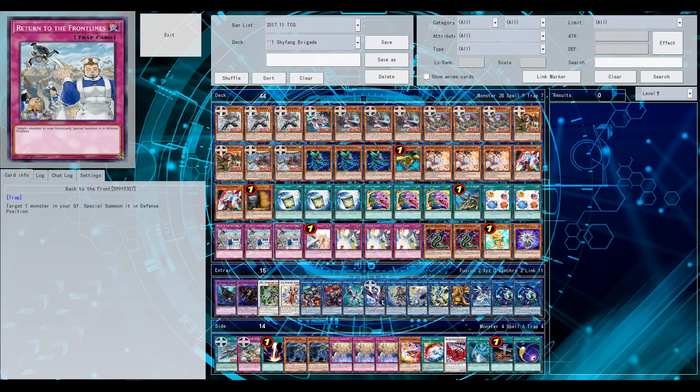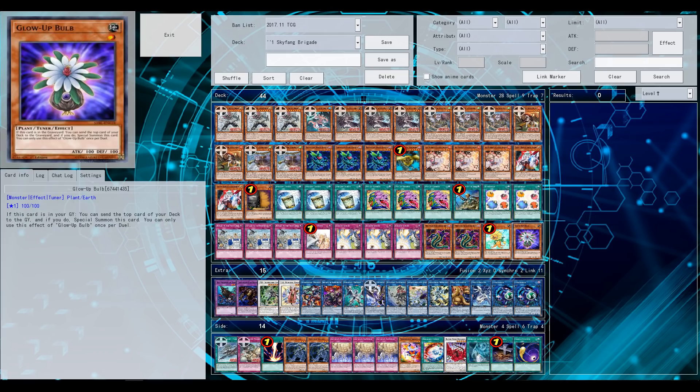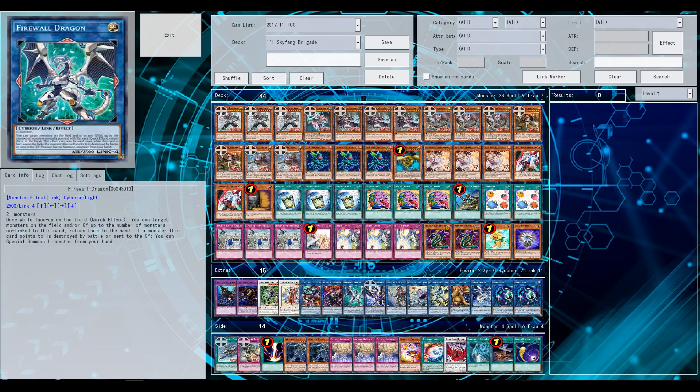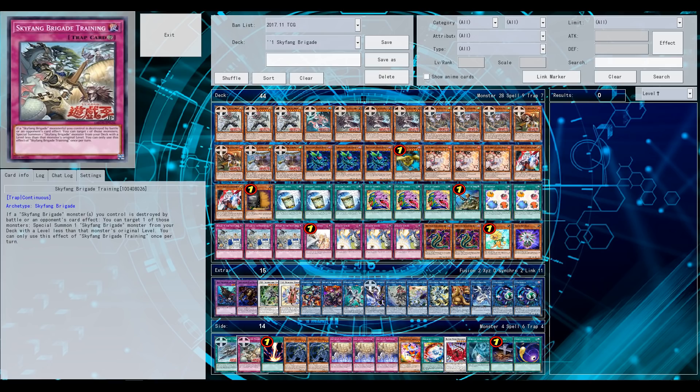The current main deck is at 44 cards — feel free to drop a couple of cards like the Kimin Plant Engine, but again those extra engines give this deck a boost. All feedback definitely appreciated, and as always, thanks for watching. Feel free to leave a like if you enjoyed the video. Lee Kim Sani out, peace.